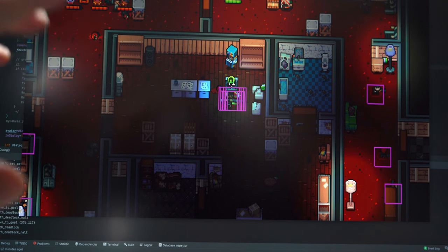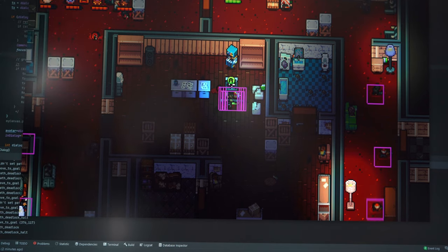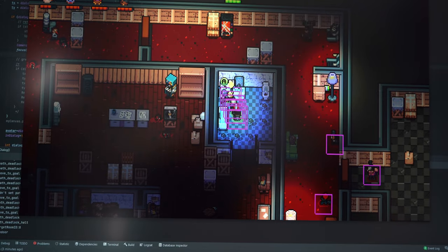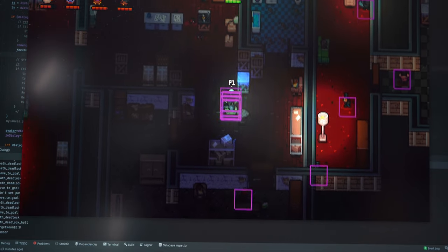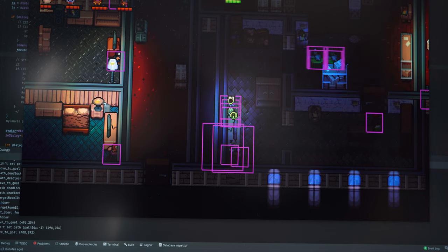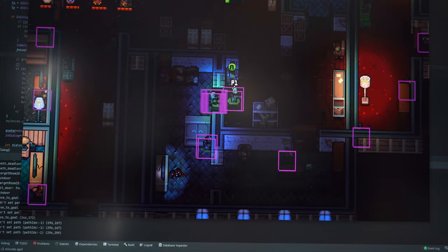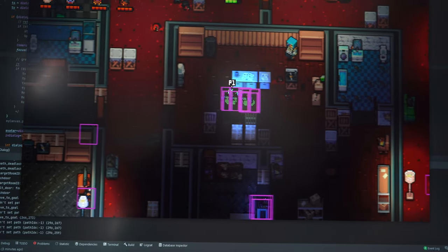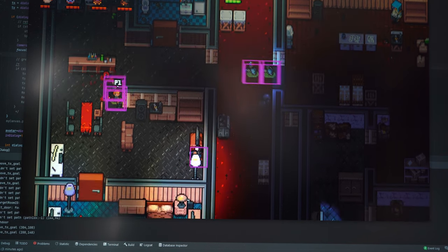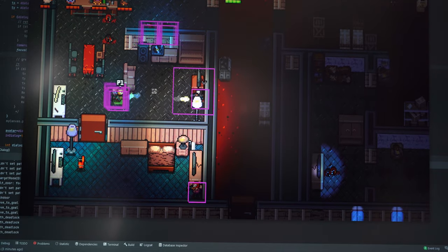You'll notice it blinks pretty quickly because it's only two or three frames of the 60 frames per second. There are more triggers like that — we have a washing machine over here we can turn on, and it will also do a loud noise trigger. Right now it doesn't really attract anybody because it's in a room where nobody is. The same can be done with television sets — we can turn them on, they will attract people and light up the area. The same can be done with lights.